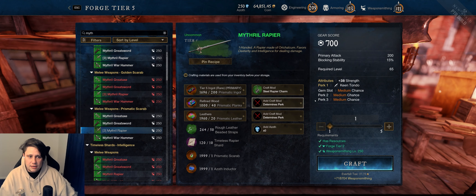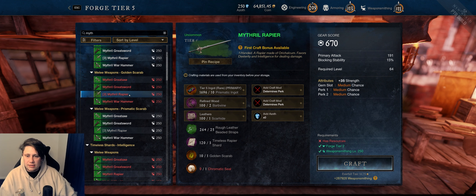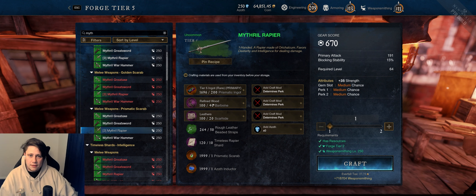So this is very limited. Along with the materials, you need a lot of the prismatic materials to make this. Even though you can lock in three perks, I do not think this is going to be used very often. I think people are going to be better off rolling with the tier below — the chromatic seal and one golden scarab — rather than locking in three perks with the azoth inductor.